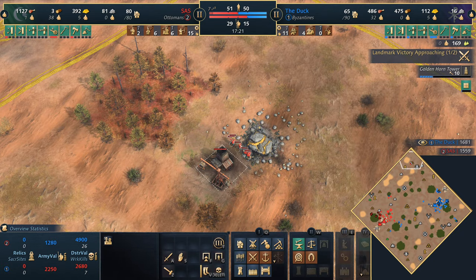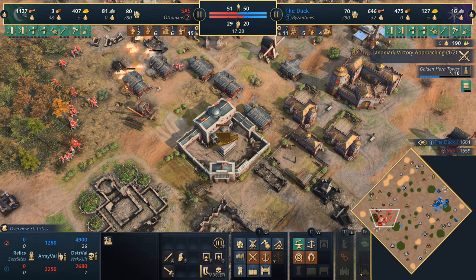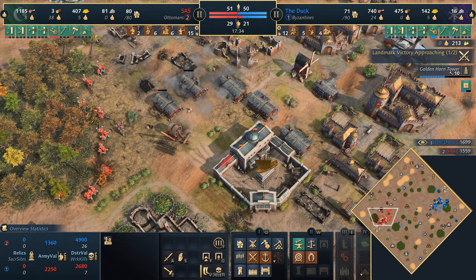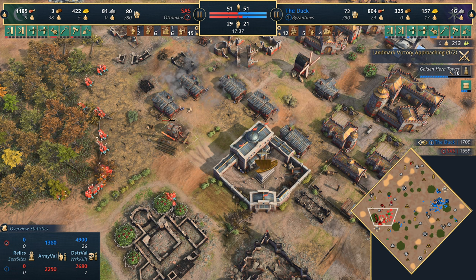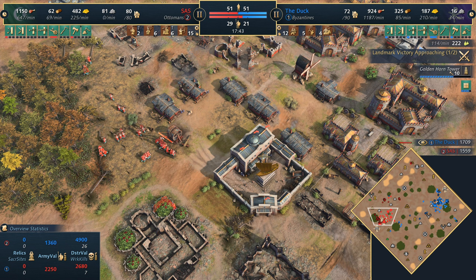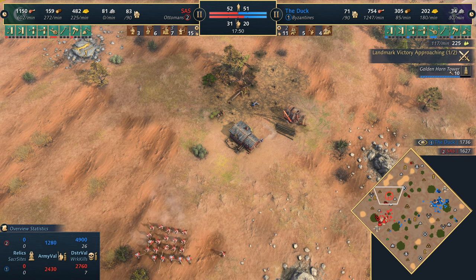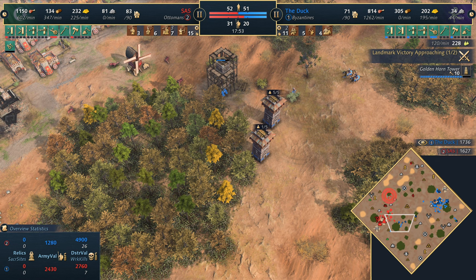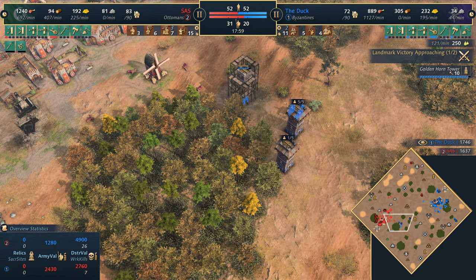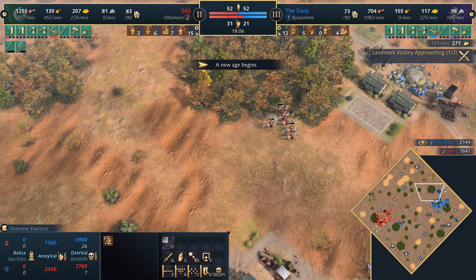The Byzantines getting the Golden Horn Tower poses a big problem for the Ottomans. But Sassy is not far off castle age himself — he's played this incredibly well under all this pressure, managed to keep the economy rolling, though a lot of villagers have been idled for a long time. He's not far off castle age; it's impressive how he's managed this. Killardy coming with so much aggression.